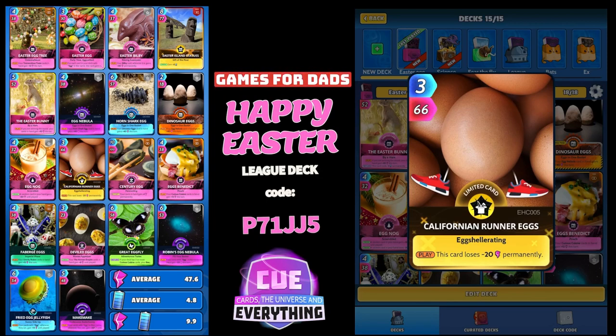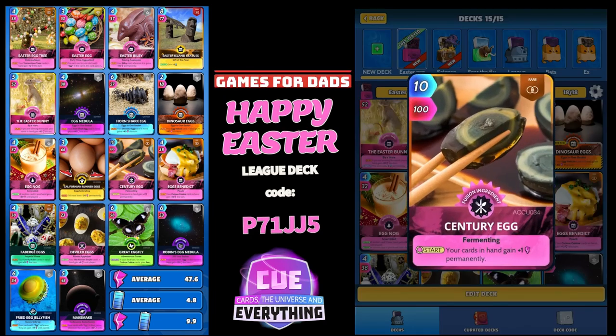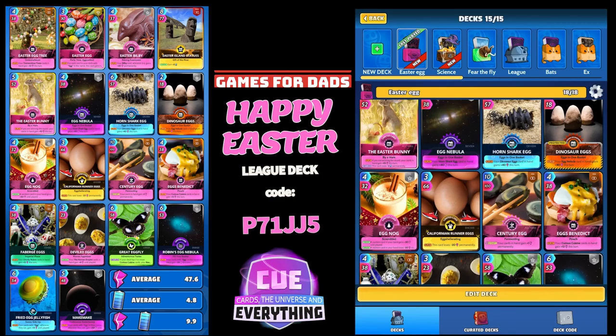Next up is the California Runner Eggs — somebody tell me about the California Runner Eggs, I have no idea about the story behind this. It is a Hoaxes and Cons card. On the play, this card loses minus 20 permanently, but it is an egg card. As is Century Egg: 10 for 100, big hitting card. On the start, your cards in hand gain plus one permanently — very nice indeed.